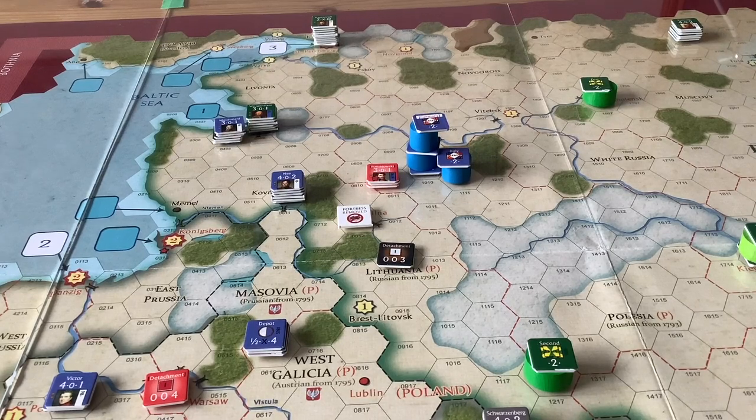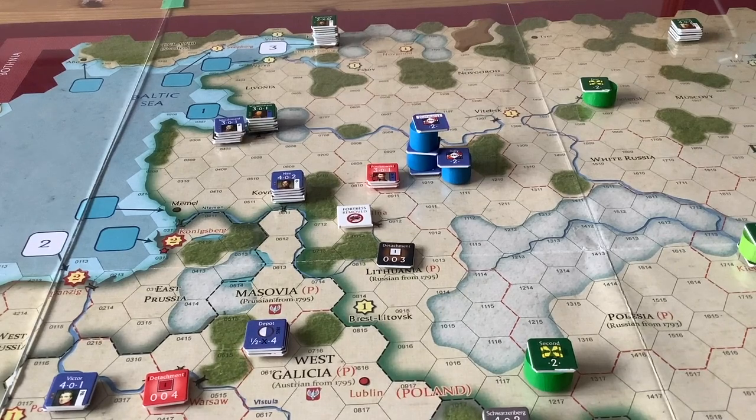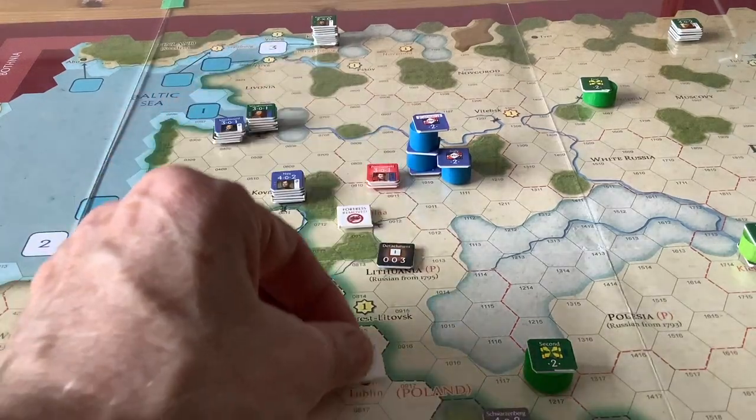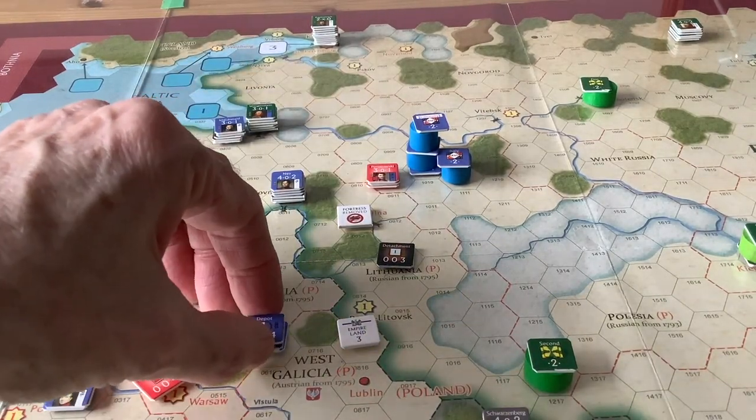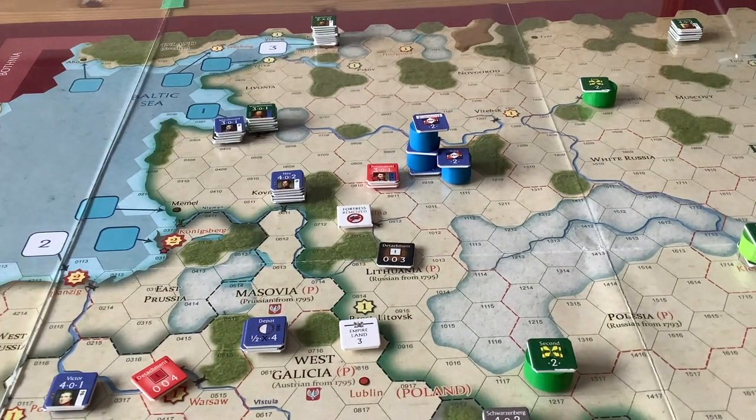It's the autumn of 1812. There's only a 13-turn scenario, so we'll be short. Technically Napoleon is a little bit behind schedule — he's not at Vitebsk or Smolensk — but he's got a huge army. Maybe he's going to go for St. Petersburg. We draw a chit and get Empire Land 3, so Empire forces with generals of three or more are going to be able to move, which will include Napoleon. I think we'll see lots of activity this turn.